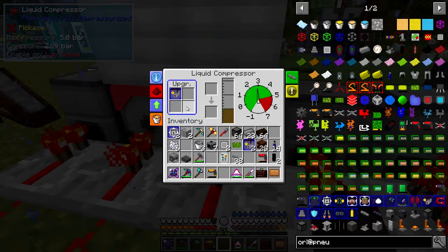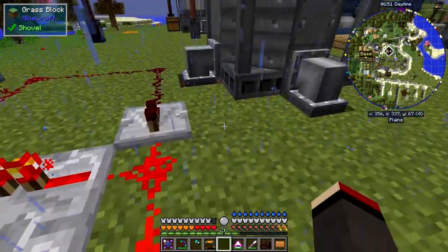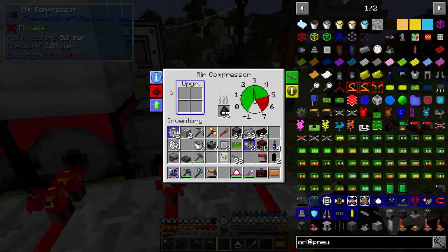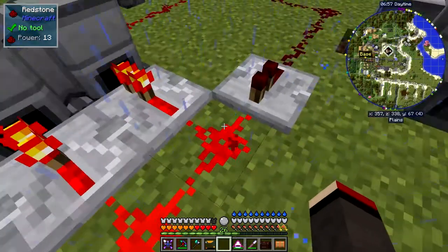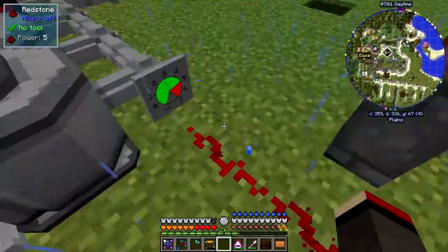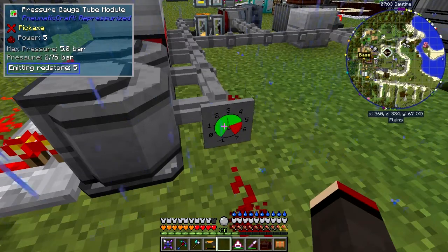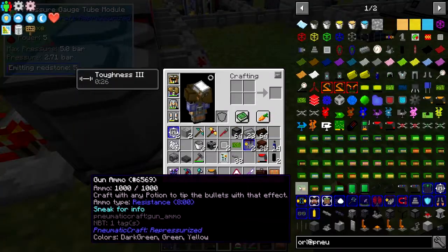Security upgrades prevent the machines from exploding, which is what happened the first time. I've changed these so all of them are now set to redstone on a low signal — basically this has to be off. What I've got here is a pressure gauge coming out of this, and this is giving a redstone signal only on its face.